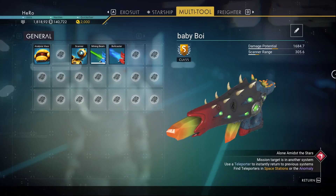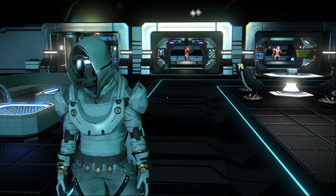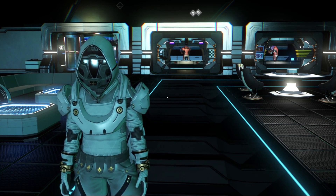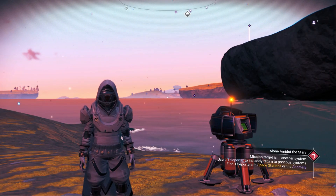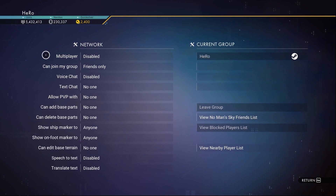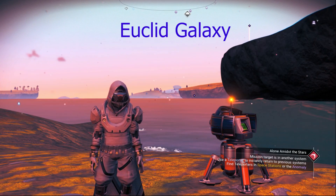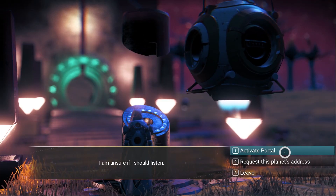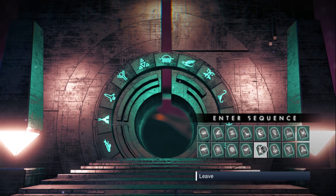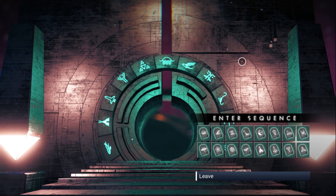In today's video I'm going to show you how to get the alien multi-tool rainbow color. The first thing we need to do is find the portal. Make sure you disable multiplayer from the network, and make sure you are inside the Euclid galaxy. If you don't know how to find the portal, there's a video on the screen for you. I will put the glyph for the rainbow color alien multi-tool — make sure you take a screenshot after I finish.